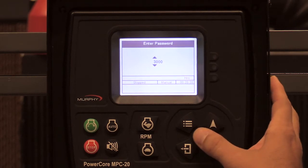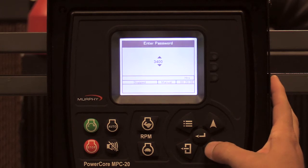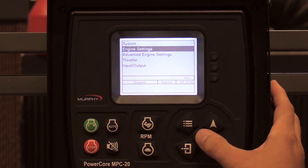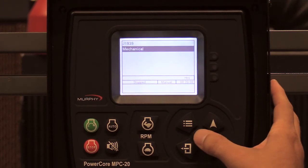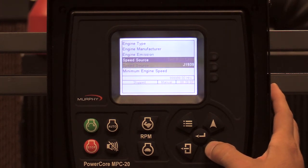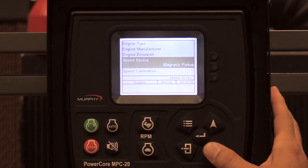Starting with password 3482, going to engine settings to change J1939 to mechanical engine manufacturer. Leaving it as other for engine emission tier 3 or less, and changing the speed source to magnetic pickup.